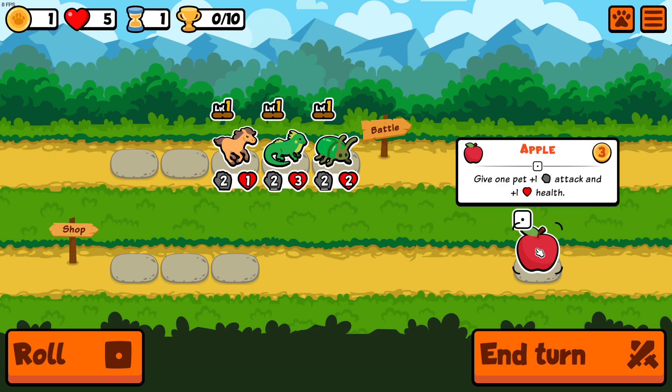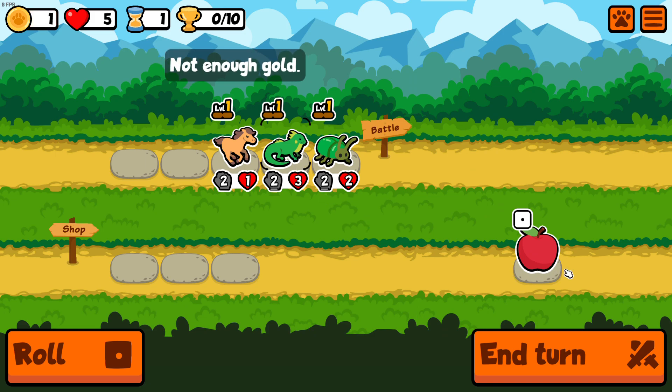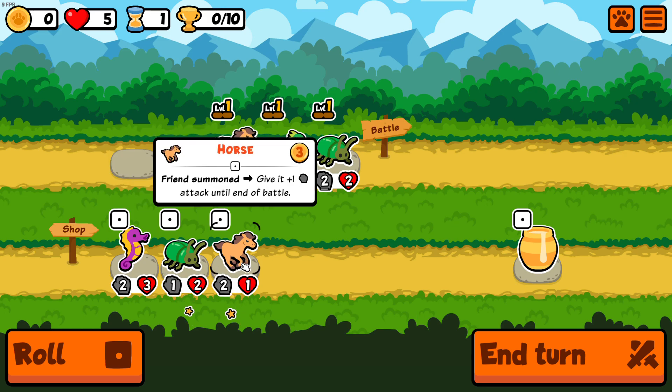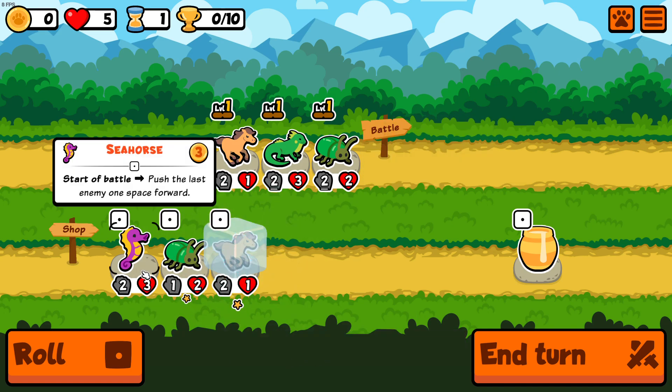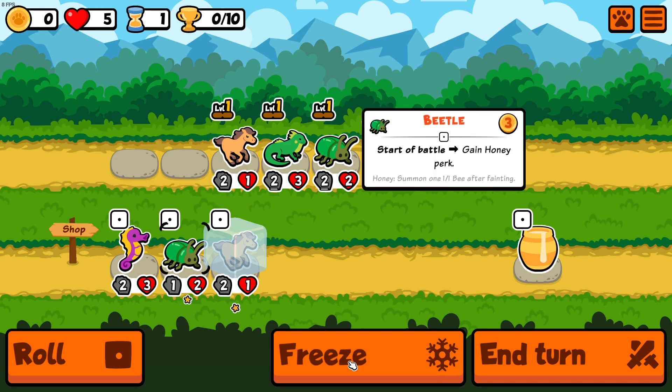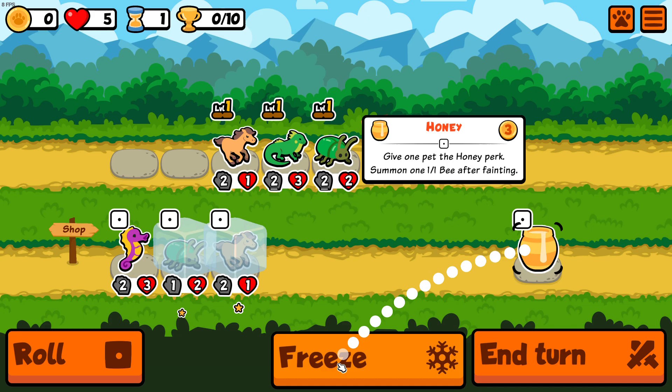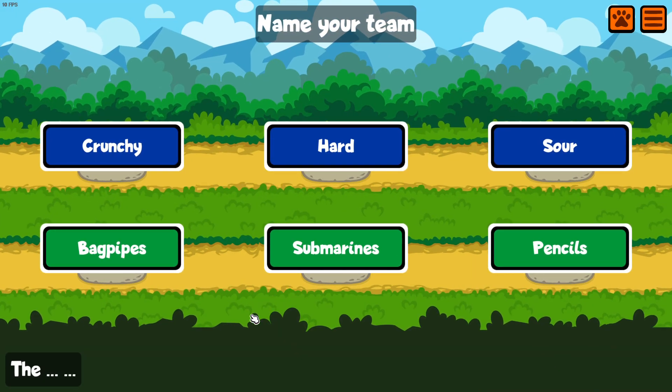Let's give the iguana the apple — not enough gold, it costs three. Let's do a roll. We get a seahorse — push the last enemy one space forward. I want to freeze this one and the beetle as well. And honey — freezing keeps it until the next turn. Now we choose our team name: Crunchy, Hard, or Sour. I say Sour Pencils — that's our team name!